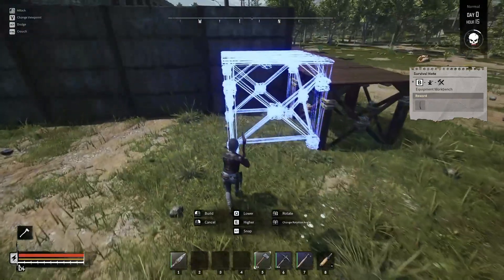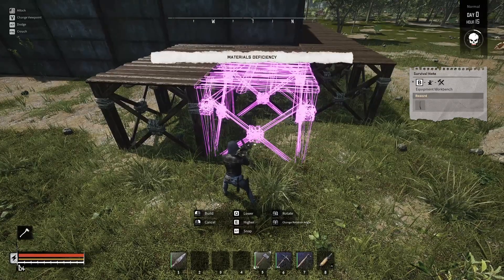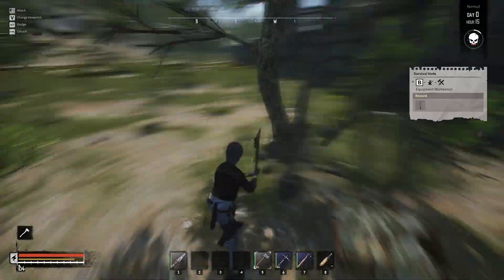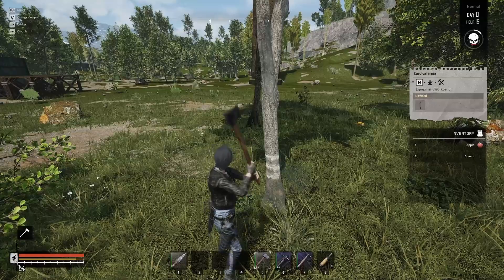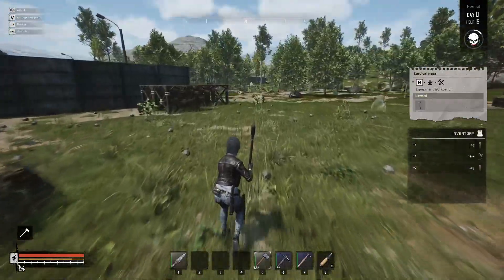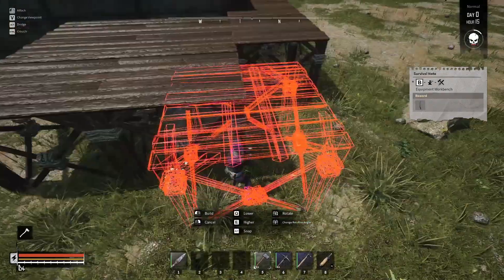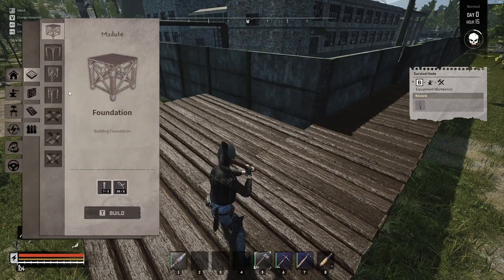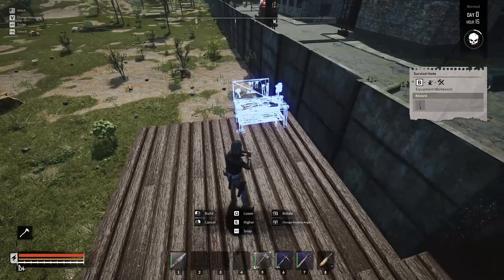Let's see foundations — build — drop that down. More logs, alright. I really like the destruction of these objects, it's a lot like Conan — they just sort of fall apart. That should be enough, we need two more. Alright, that should be good enough for now. Equipment workbench, workbench.